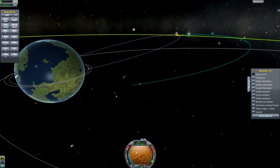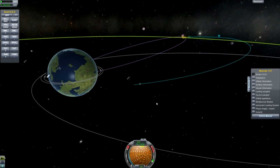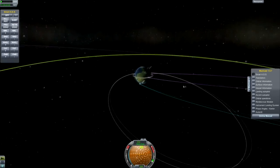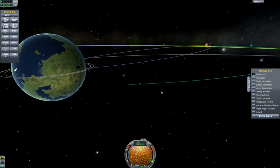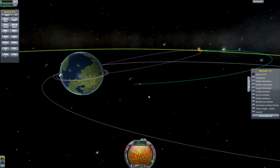Moons or planetary bodies without an atmosphere are a little bit different because they don't have an atmosphere — so all you have to deal with is gravity. On a planet you have to deal with gravity and the atmosphere, and the atmosphere is what slows you down. But thinking of a body like Minmus that doesn't have any atmosphere, it's really easy to have an orbital height of say 4k.